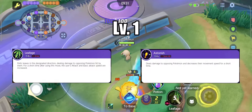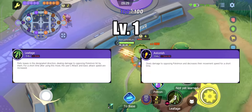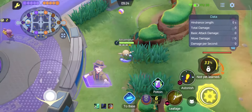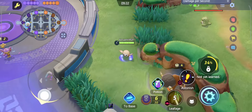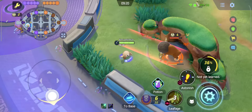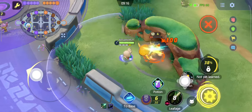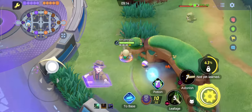At level 1, the player can choose either Leafage or Astonish. Leafage deals damage in a fan shape and increases the user's attack damage and basic attack speed for a short time. Astonish chases after an enemy Pokemon, dealing damage and slowing the enemy for a short time.